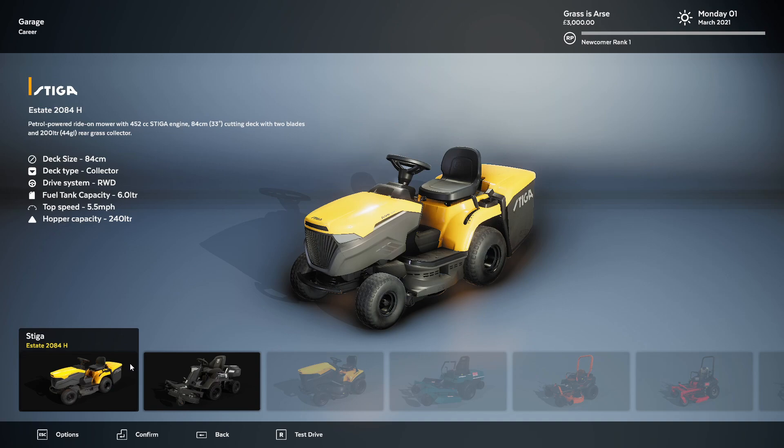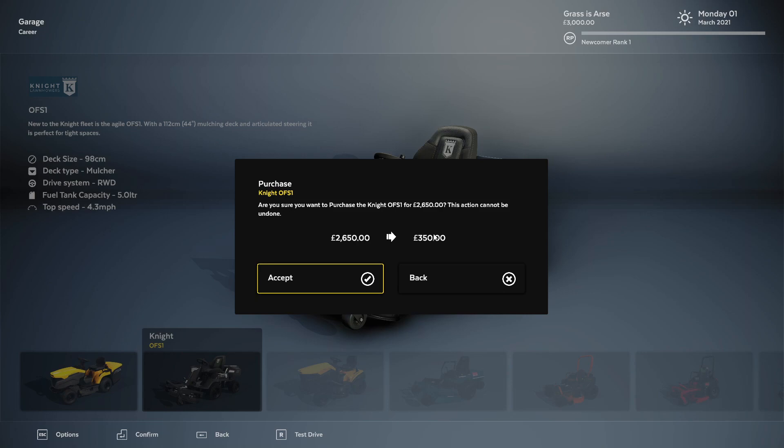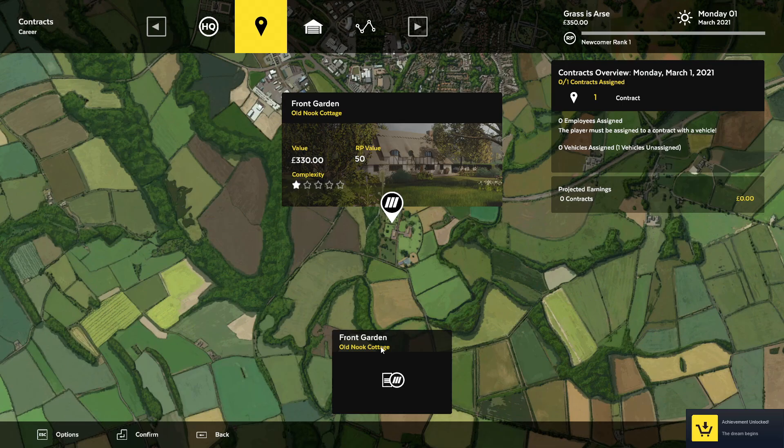Confirm. I'm going to start off with... I'm going to go to the mulchers because it looks fatter. I'm left with 350 quid. Right, front garden, old nook, cottage.